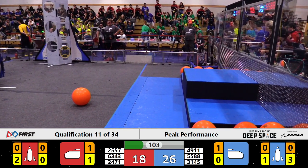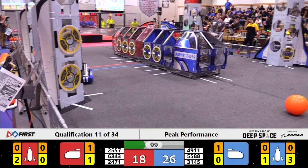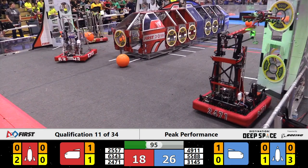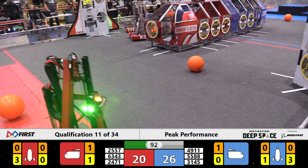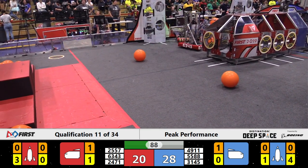On the Red Alliance side of the field, Team Mean Machine is quickly starting to assemble the perimeter rocket in the bottom left corner. It's 24-71. They'll pick up another three points towards the Red Alliance score, currently sitting at 20 — just behind the Blue Alliance at 28, with a minute and a half left to play.